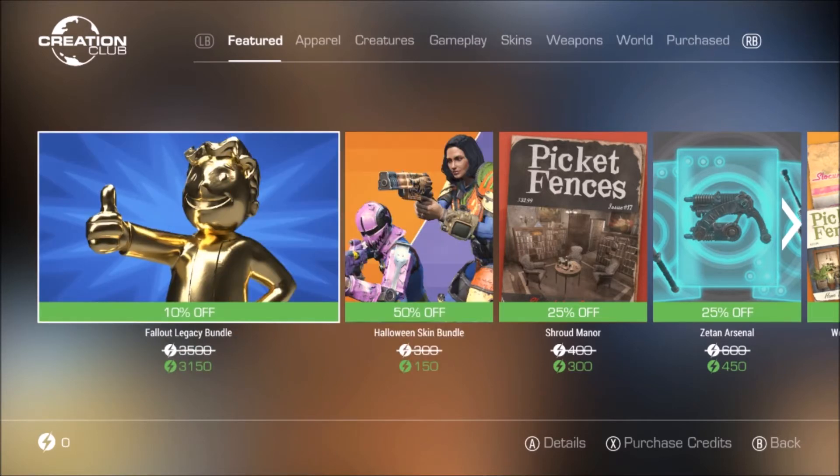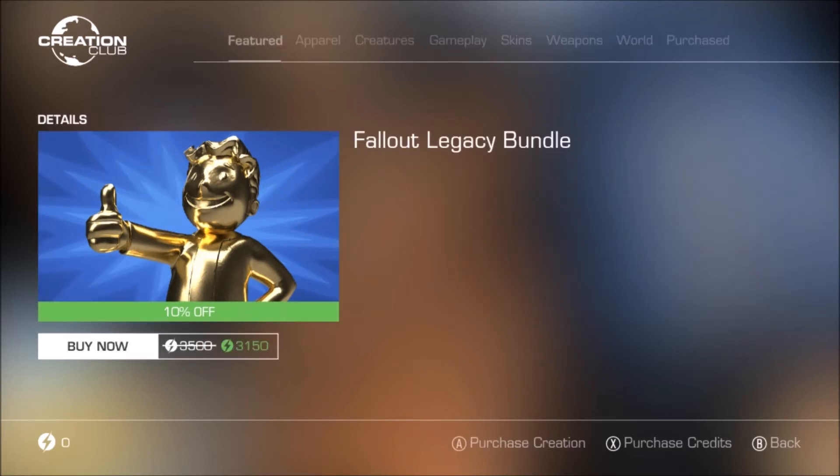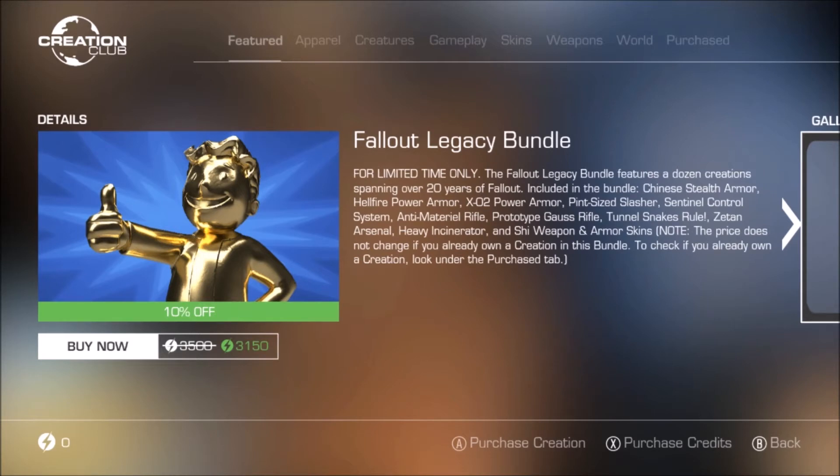We do have 10% off the Fallout Legacy Bundle, which is back on the Creation Club store — from 3,500 down to 3,150. For limited time only, the Fallout Legacy Bundle features a dozen creations spanning over 20 years of Fallout, including the Chinese Stealth Armor, Hellfire Power Armor, XO2 Power Armor, Pint-Sized Slasher, Sentinel Control System, Anti-Material Rifle, Prototype Gorse Rifle, Tunnel Snakes Rule, Zetan Arsenal, Heavy Incinerator, and the Shi Weapon and Armor Skins. There is also a note that says the price does not change if you already own a creation in this bundle.